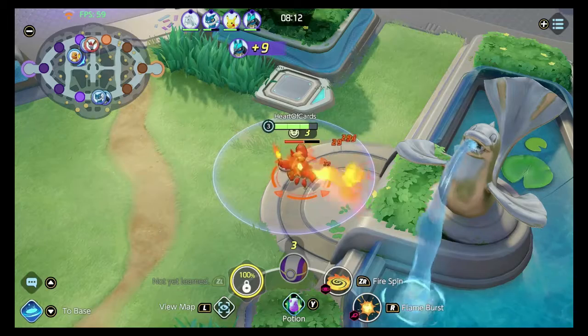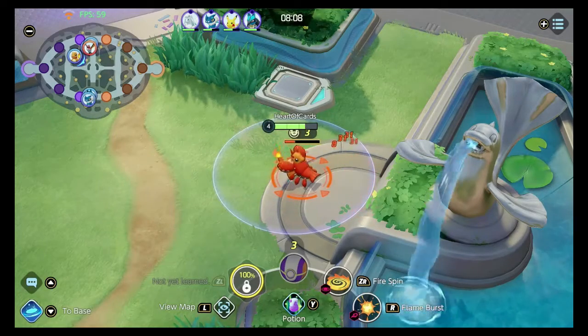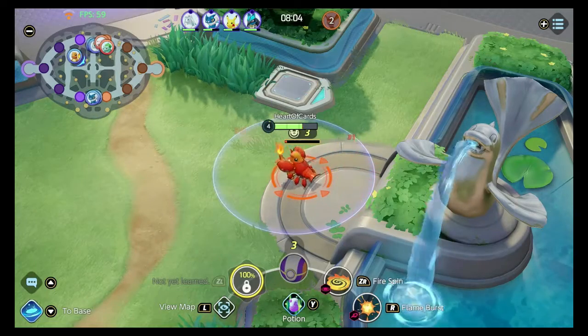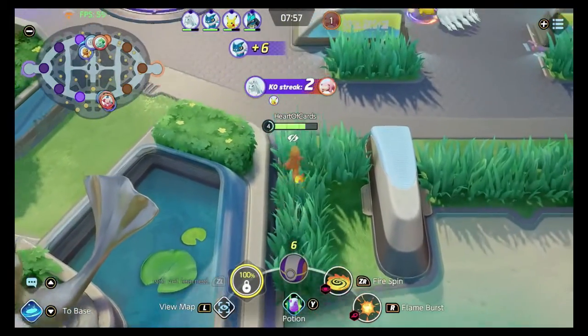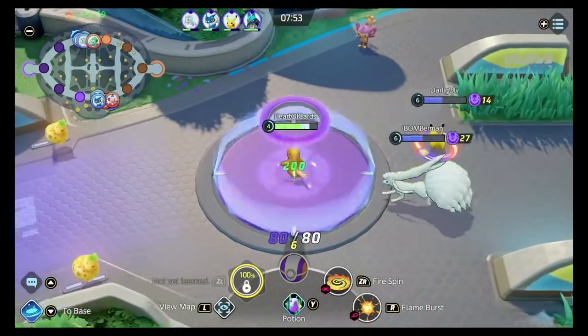For those out there getting into this game, a little known fact that people aren't familiar with is: hold A to attack. And don't move — just stand still, take the hits. More XP if you take hits. It says if you take hits in the game, you're gonna level up faster. So just let people hit you.